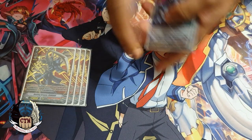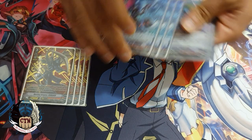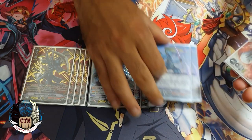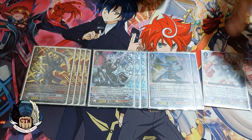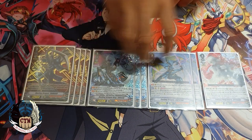First of all, we have four copies of the main boss grade three, which is Zanbaku. Then we run three copies of Zengeki, two copies of the new boy, and of course last but not least, one Shiryuki. So four, three, two, one — it's amazing, it's the way I like it.